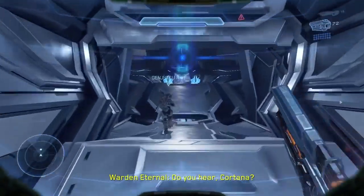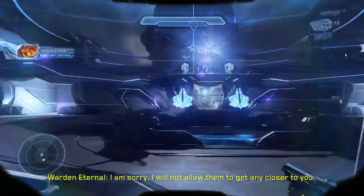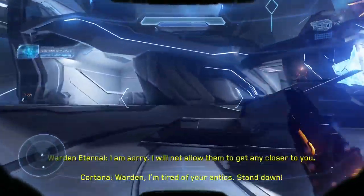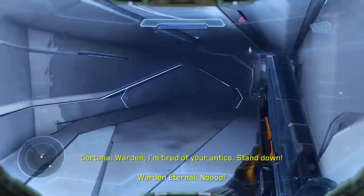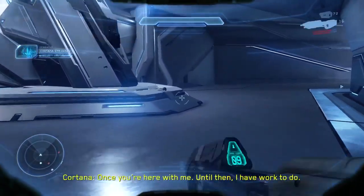The next skull is located on the Breaking mission, right where the Warden starts yelling at you and Cortana basically banishes him and tells him to leave. Run around this hall and the skull is just right here, laying there.